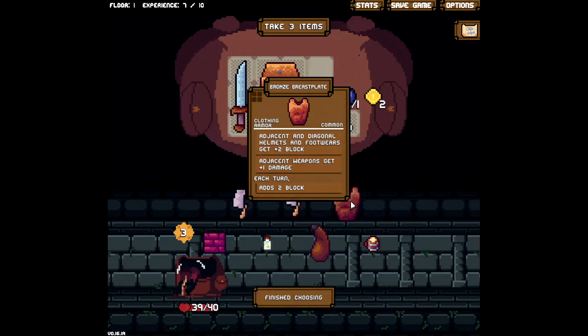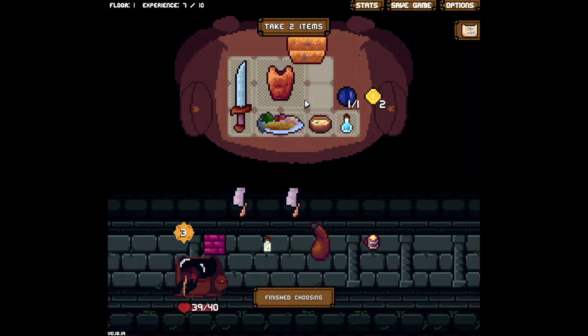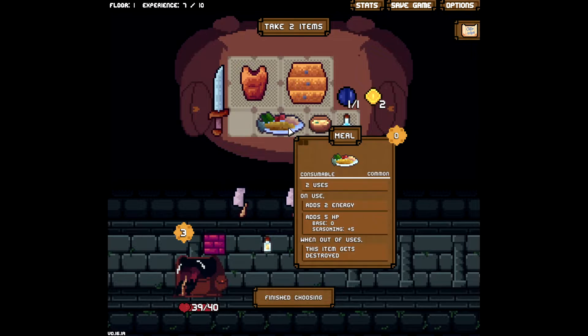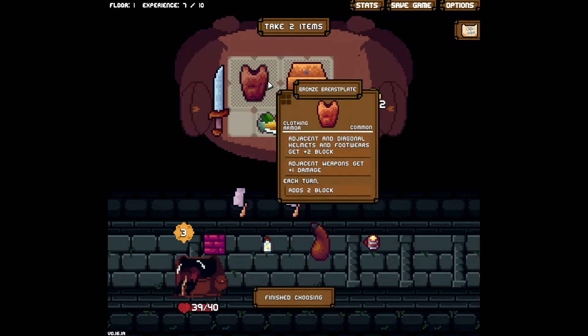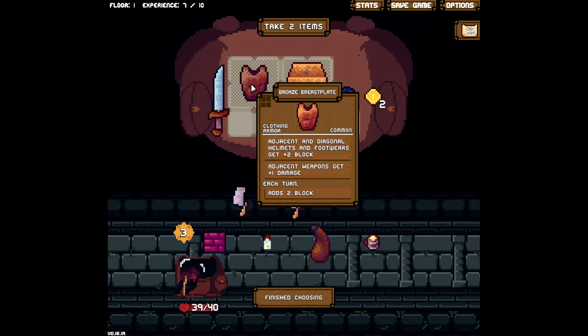So what do we have here? Adjacent diagonal helmets and footwear get plus two block. Adjacent weapons get plus one damage. We can't really fit this in here right now. Actually, we might be able to — if we have this over here and this over here. Even if we say goodbye to this armor... Because this would be nice to have. It also automatically gives me two block each turn.